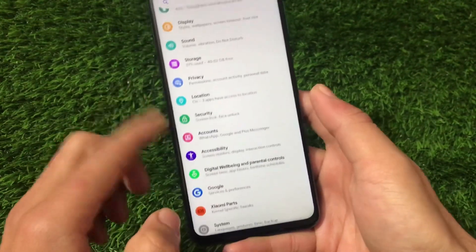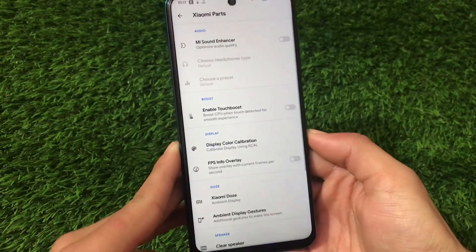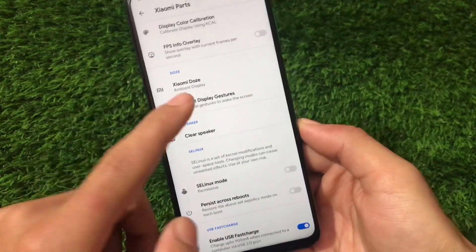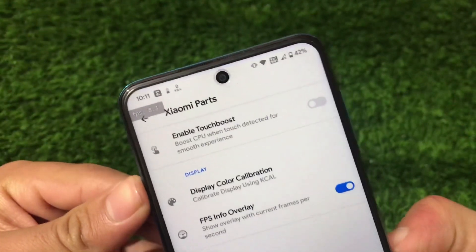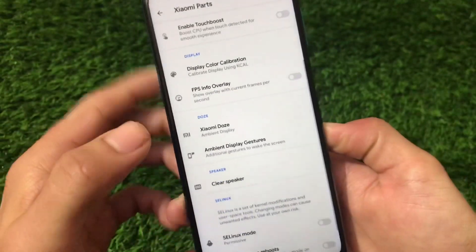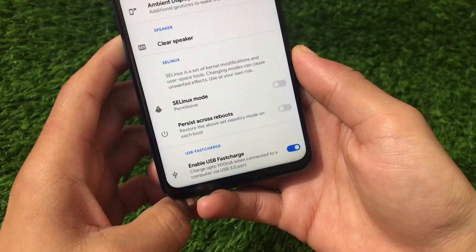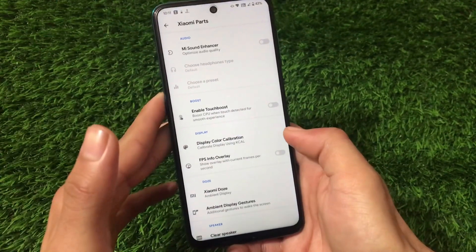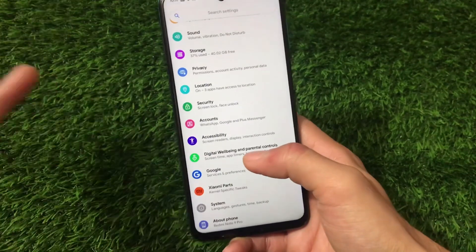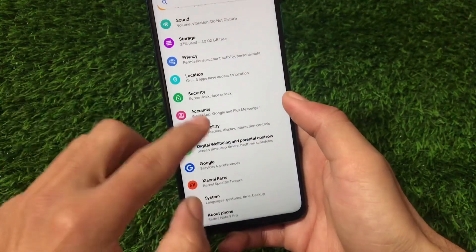We also have Xiaomi Parts included, with the FPS info overlay — just tap it and you'll be able to see FPS on your device. We have the USB fast charge option available, which is quite helpful if you want to charge quickly via USB cable with your PC or laptop. Other things are the same here.